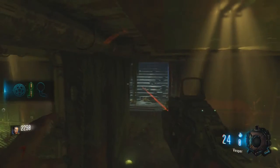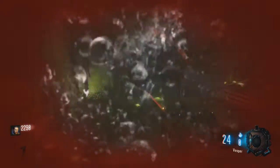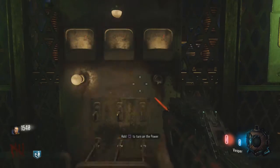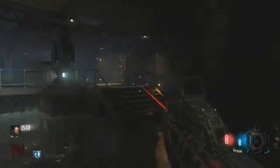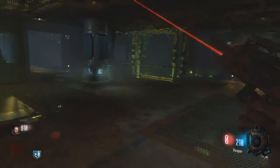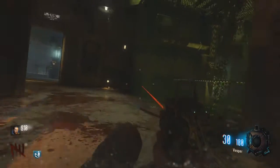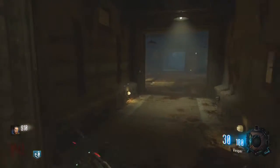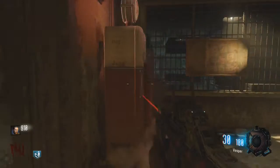Go back to where you slashed the web and you can now pick up the part to put into the power and switch it on. That is pretty much all you need to do to turn on the power permanently. It is a long process and a lot different to what we're used to in Call of Duty Zombies, but once you've done it once or twice you'll get the hang of it and it is pretty easy to do.